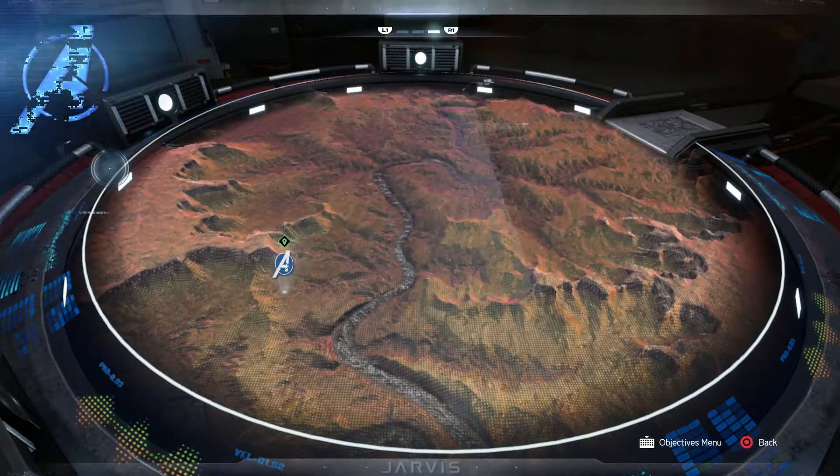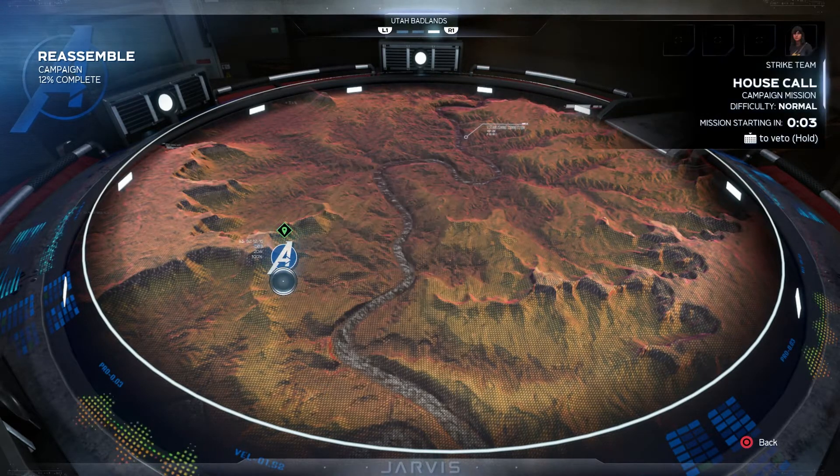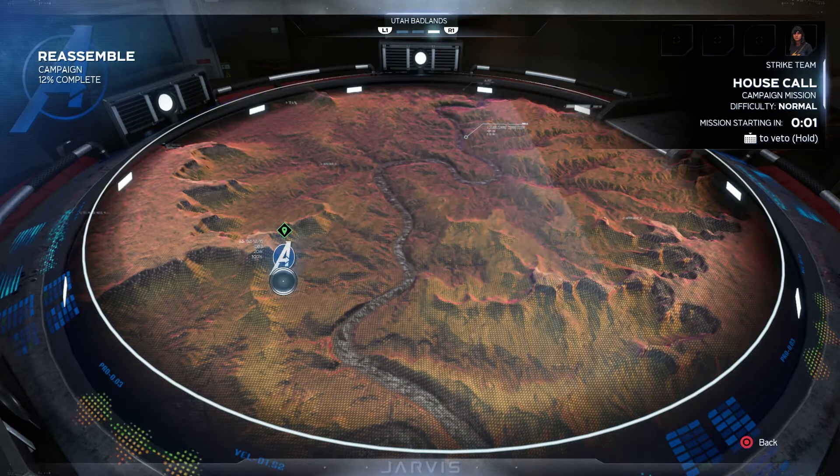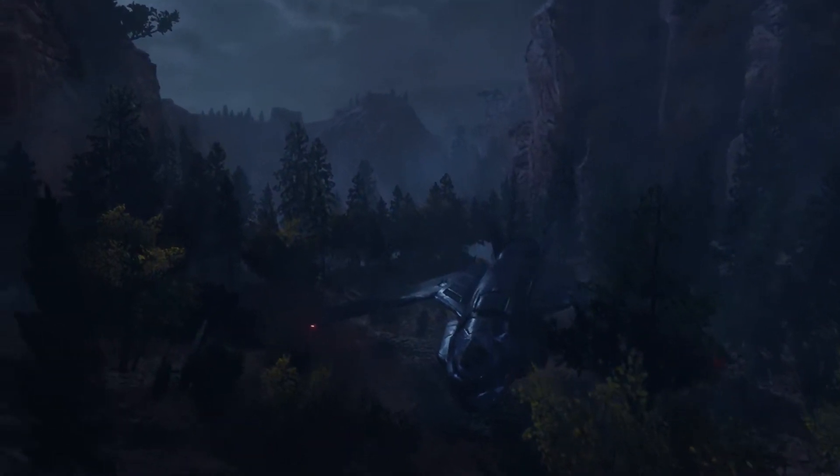And we got it right here. Nice. House Call, campaign mission. Look at the terrain — I like this little war table map. Reminds me of the first X-Men movie when they're on the X-Jet and it shows the targets in New York. But instead of New York, we get to play in a neat place like this.